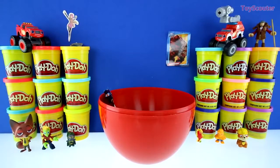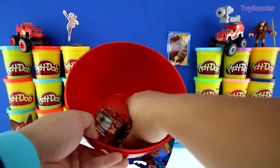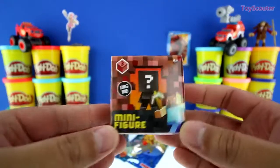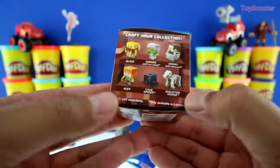Can you guys help me count how many surprises are still left inside the egg? One, two, three, and four! It's a Minecraft mini figure blind box, series number three, the Nether Axe series. And on the sides are all the figures we can get.